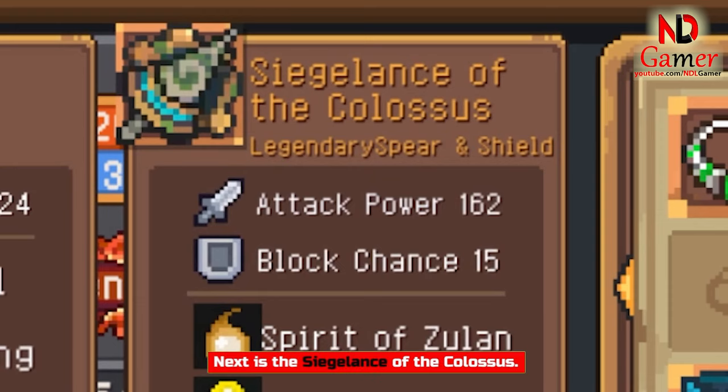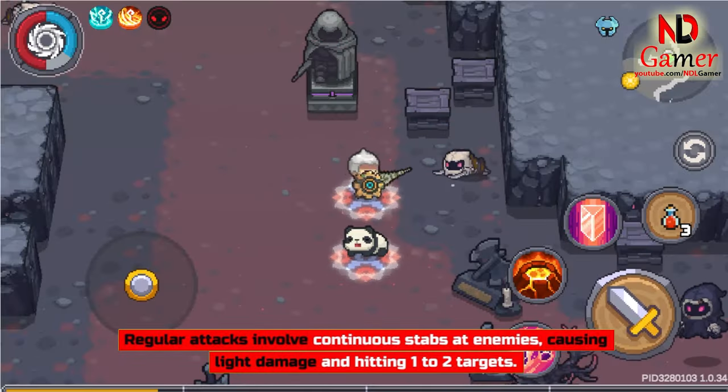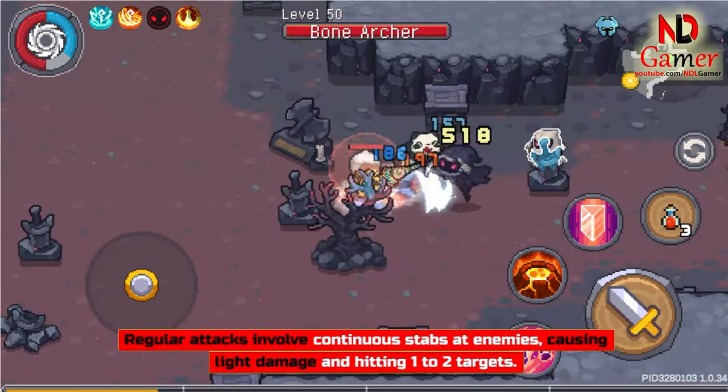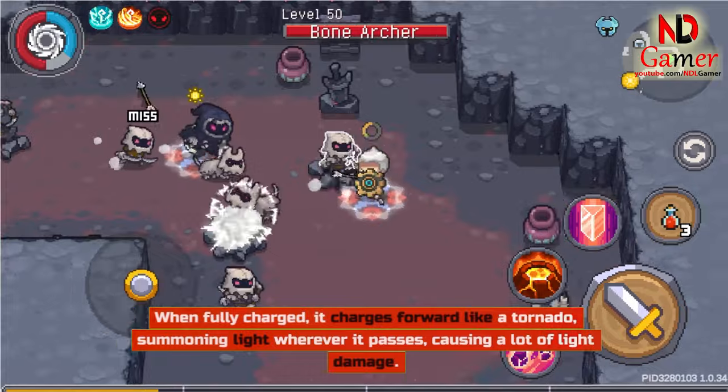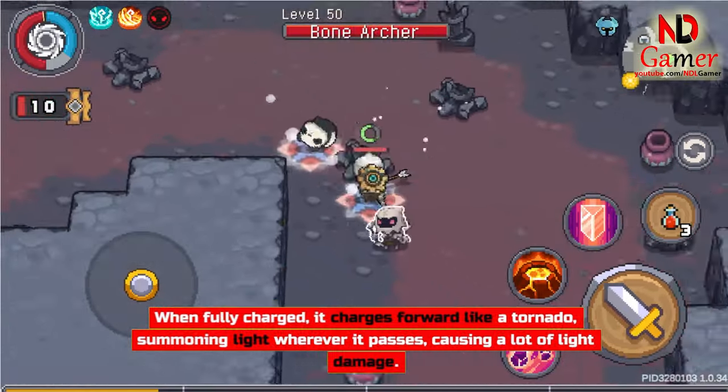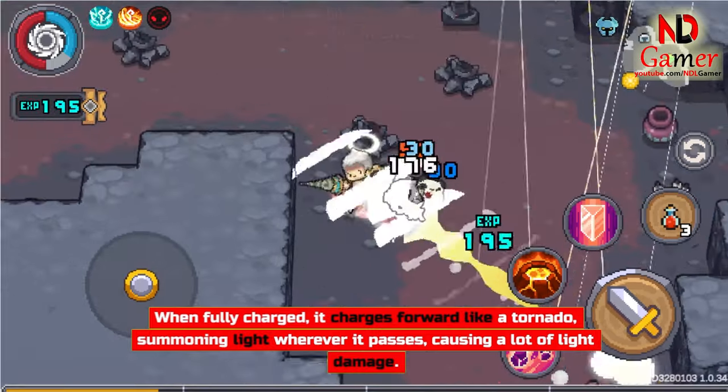Next is the Seagalance of the Colossus. Regular attacks involve continuous stabs at enemies, causing light damage and hitting 1 to 2 targets. When fully charged, it charges forward like a tornado, summoning light wherever it passes, causing a lot of light damage.